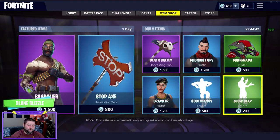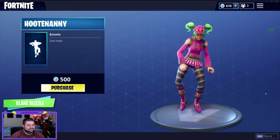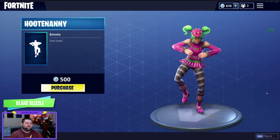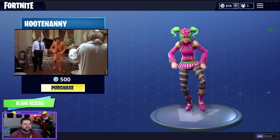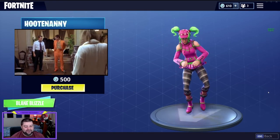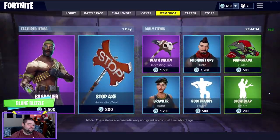The Hootenanny on the other hand is exactly what I was imagining. That is so cool. I will definitely be picking this up. It's from a great movie — Dumb and Dumber — when they're walking in with their tuxedos. Jim Carrey's character just has at it with this, so I know I will definitely definitely be getting this emote.